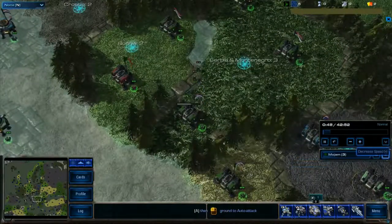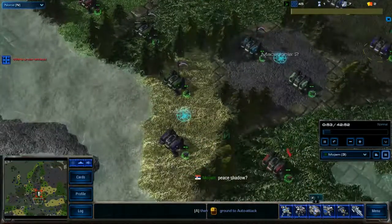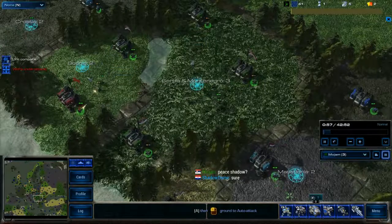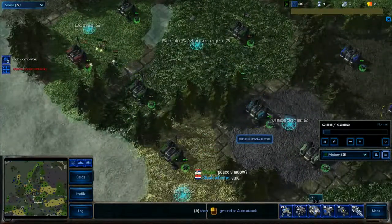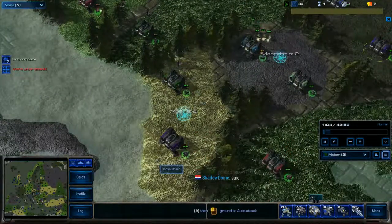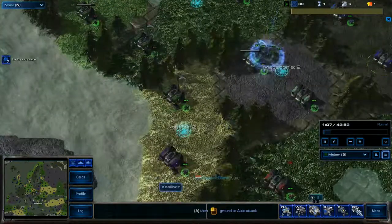As the next turn rolls over, the most important thing is to ensure that you take as many whole countries as you can by the end of each turn. You can see I'm taking Bosnia while at the same time sending some marines south to take Macedonia, and I'll also be trying to get Albania by the end of this turn as well — three countries on the second turn.